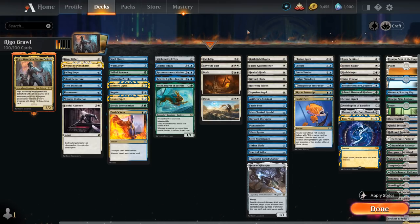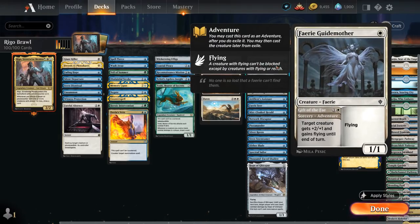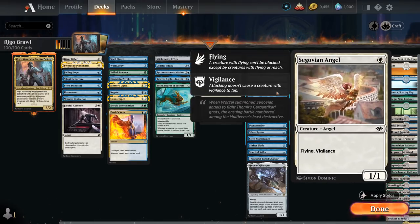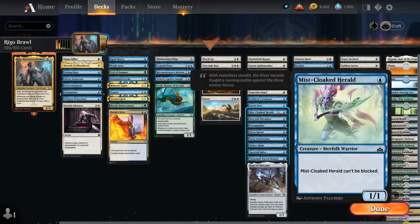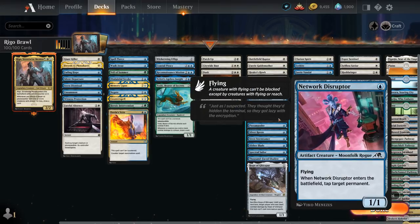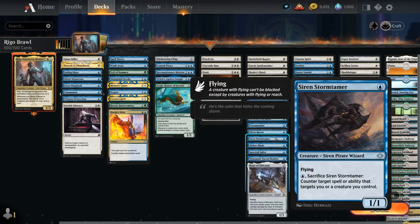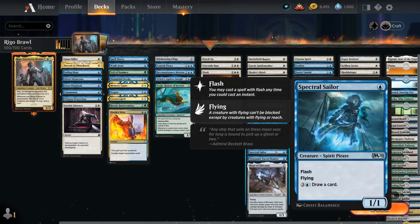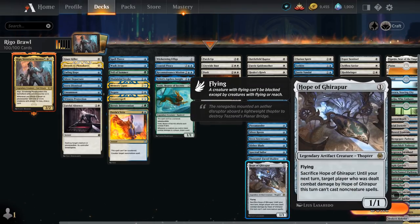We have a ton of one-drops, mostly flying creatures: Battlefield Raptor, Fairy Guide Mother, Healer's Hawk, Kitesail Cleric, Rustwing Falcon, and Segovian Angel. In blue we have Artificer's Assistant, Fairy Seer, Mistcloaked Herald which is just unblockable, Network Disruptor, Terramander, Silver Raven, Siren Stormtamer which can protect the team, Slitherblade another unblockable creature, Spectral Sailor, Thousand Phase Shadow which can use Ninjutsu, and Hope of Ghirapur.